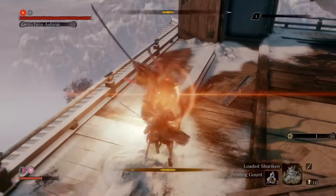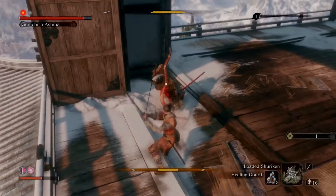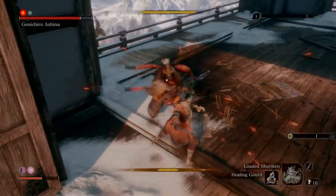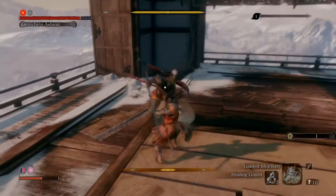Second phase — it's the same with just one small change. Whenever he jumps and you go for the Mikiri, he may do a sweep attack instead of a Mikiri counter.